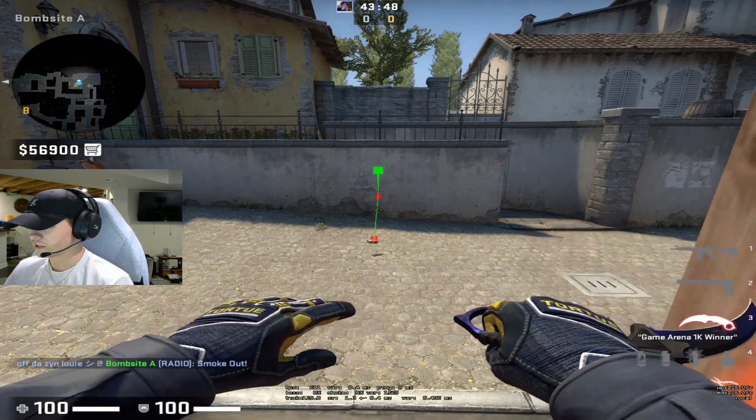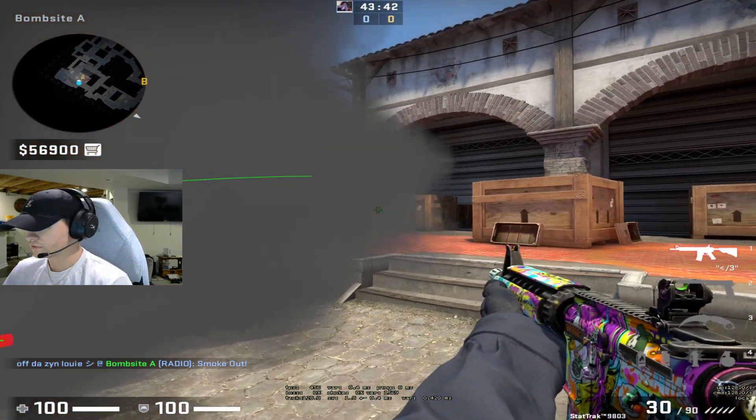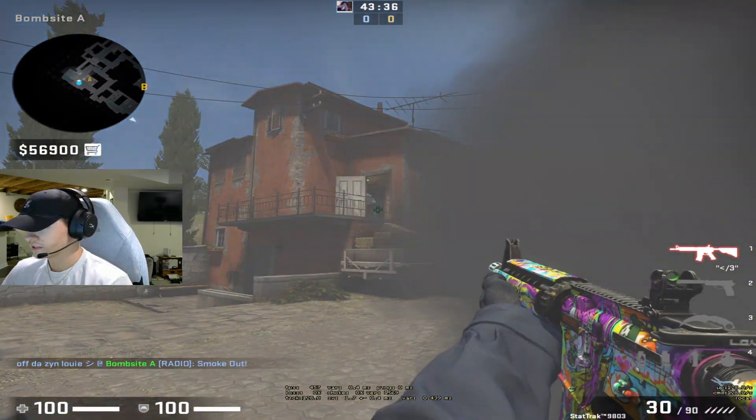And when they start to come up lane, he throws the smoke like this — just a simple flick. And what this smoke allows him to do is he can get a kill here, and it allows him to take different lines. So then he can get someone else running into site here, and also here, and then he can play around the smoke like this and help Rops.